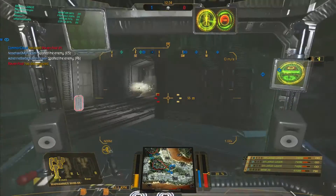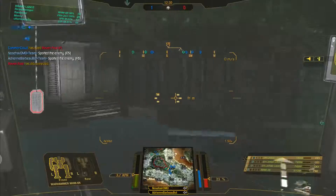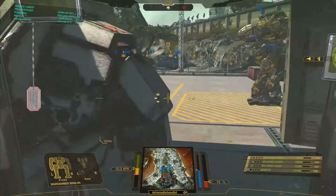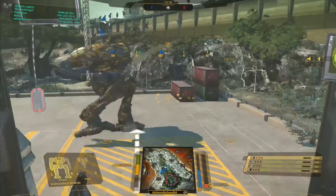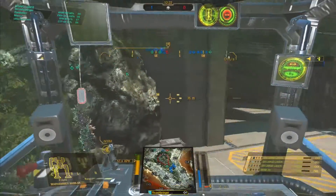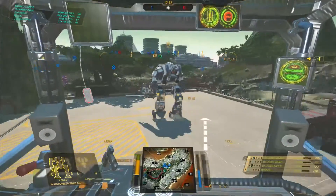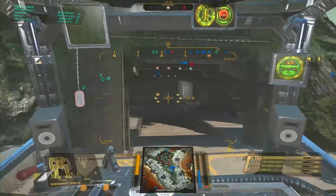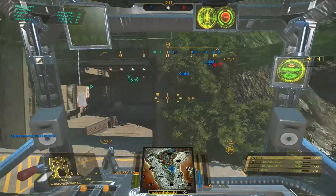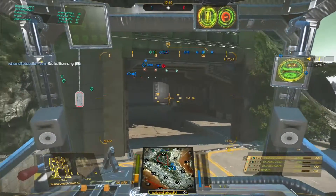Looks like a Rifleman or a Jägermech, and we've got another Warhammer — a Warhammer 6R equipped with two Gauss rifles. You can see that sometimes. The Warhammer 6R does have two ballistic hardpoints, one on either side of the torso. I was expecting the enemy team to push up the tunnel, but it doesn't seem that they are.